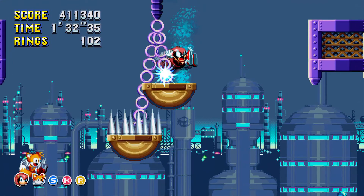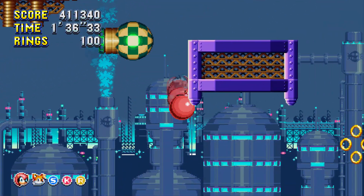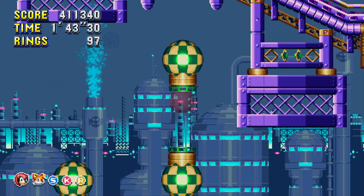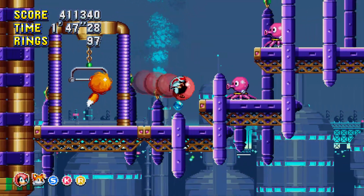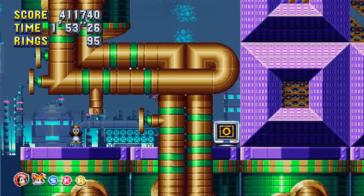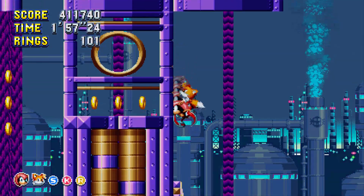In Sonic Heroes, you have a speed character, a power character, and a flight character. What I want is a speed character and a fly character, so Mighty and Tails is actually a pretty good combo — even though it's more fun to play as Ray. I hope that once I get to Lava Reef I'll be able to get Ray back somehow.